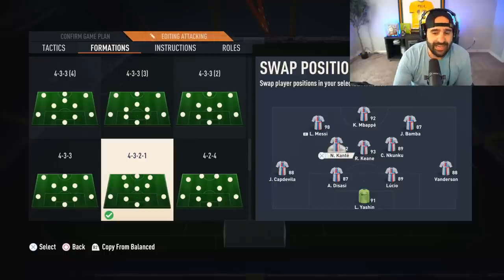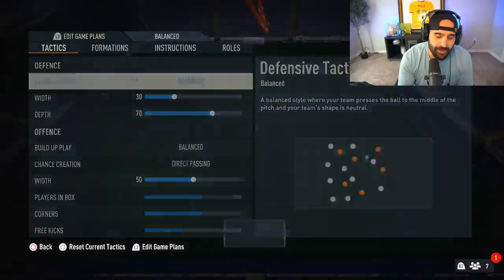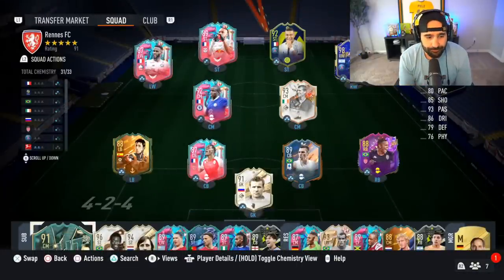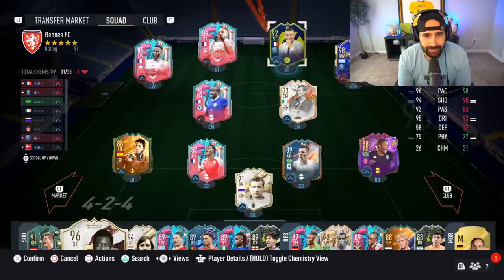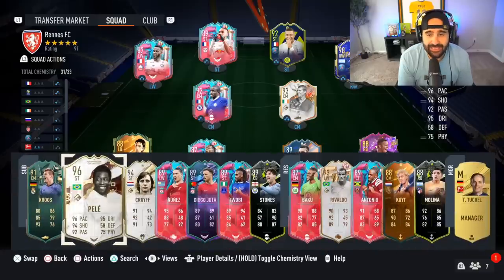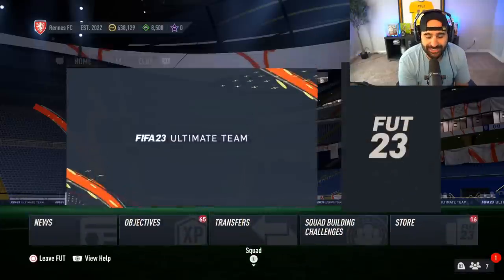Chemistry was already off on the German beast, so we've got to still figure out how to get the chemistry where it needs to be. But that team is looking incredible because now we can free up Conte. Conte can be more of a box to box, Keane being more of the backbone, and Kunku being the playmaker. Messi and Mbappé up top, and probably should go ahead and throw my boy Pelé back into the mix.